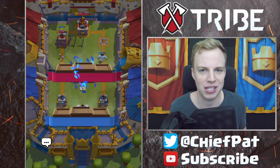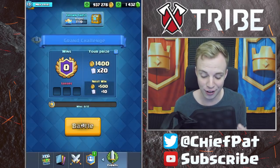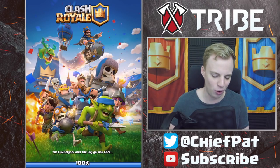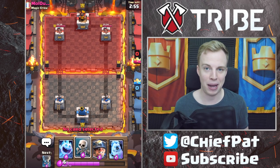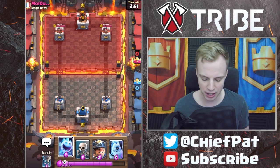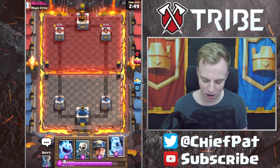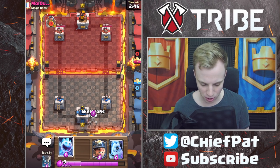Plenty of mistakes to learn from inside of that battle. That's why this deck is so good — when you make mistakes, it's very, very obvious using this deck what you did wrong. We failed to defend against that P.E.K.K.A. Sparky one time. We've got some really great cards we can play against Sparky, such as Ice Spirit and Skeletons. We've got our Ice Golem.